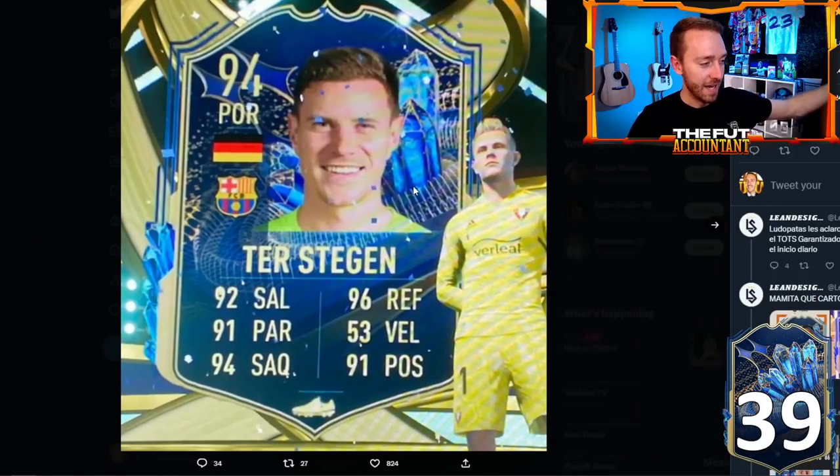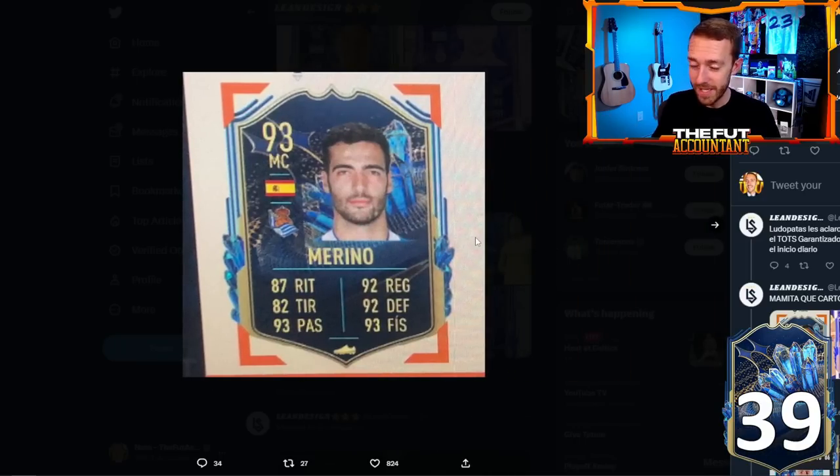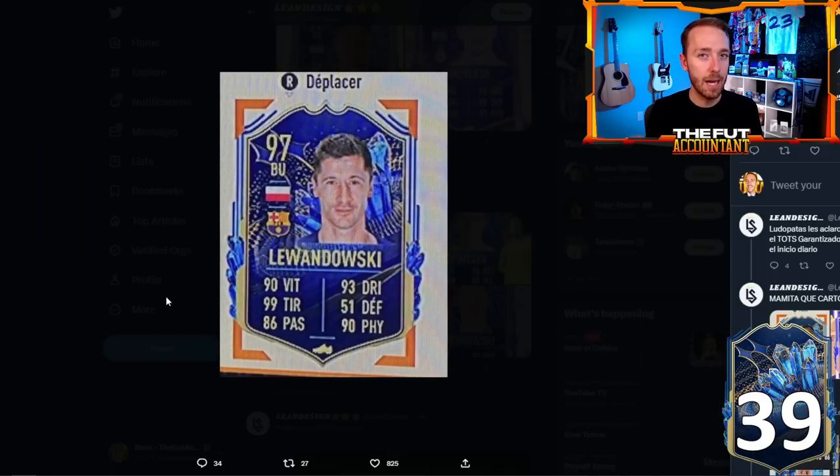As we take a look through the rest of these cards — a 94-rated official Ter Stegen, probably going to be pretty cheap. This Marino card looks like a Bruno Guimarães type but cheaper because he's La Liga, not Brazilian, not in the Premier League. This might set the standard for midfielders and be a cheap beast under 100,000 coins. Look at Lewandowski — 90 pace, which is a plus-9 pace boost over his Once to Watch card, plus 99 shooting. A big boost there.